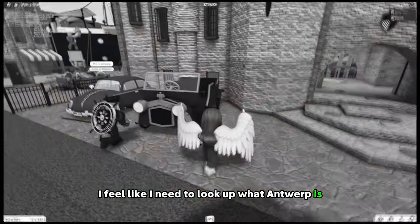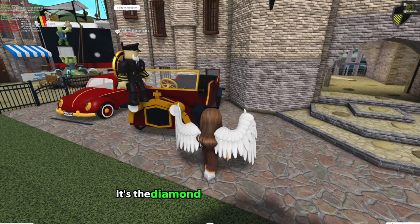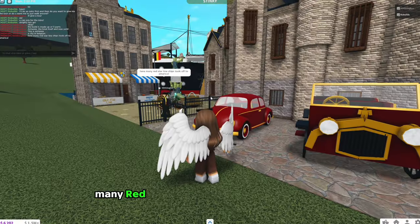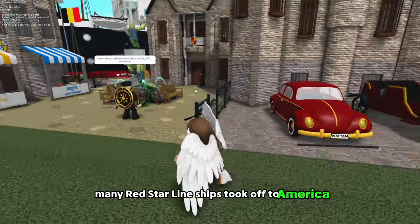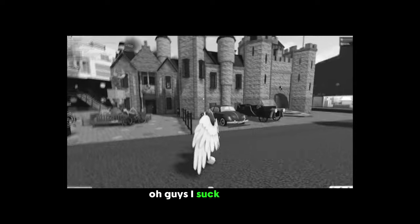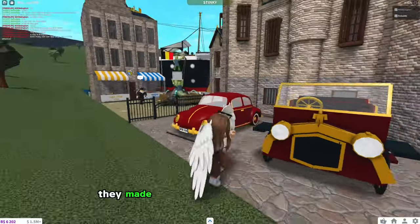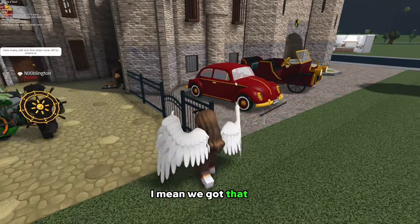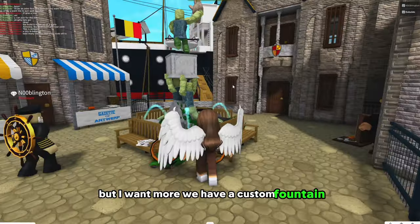I feel like I need to look up what Antwerp is. Where is Antwerp? It's the diamond capital of the world — that's what Google says. Oh, it's a city in Belgium. Many Red Star Line ships took off to America from here. I suck at history, but this is really cool. Look, they made a custom car. We need more cars — I want some old school cars.